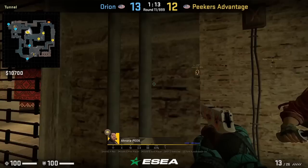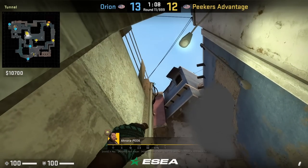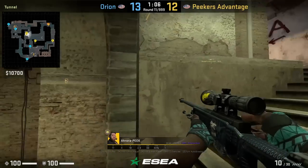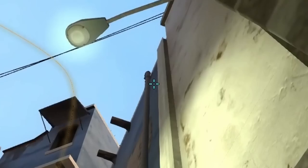Aurora is going to throw two A smokes from underpass. First, he's going to smoke CT. You're going to get stuck in the left doorway, stand, aim at this tip here, then jump throw. He gets a smoke from his teammate, stands in the opposite doorway, gets stuck into that wall, smokes jungle by aiming at this part of the wall, then jump throw.